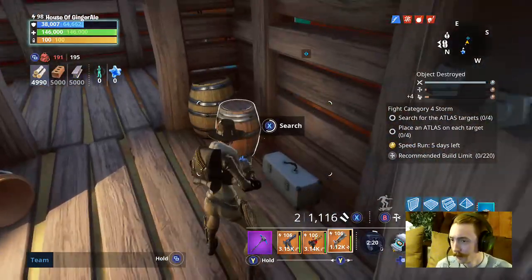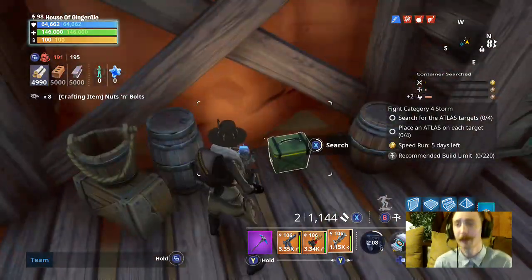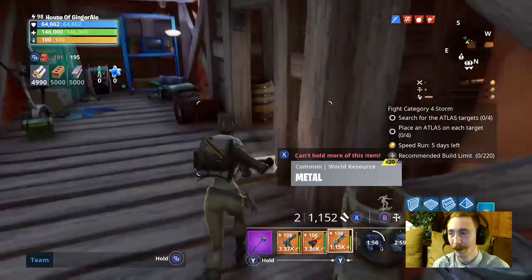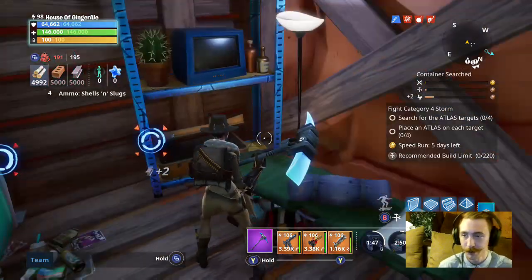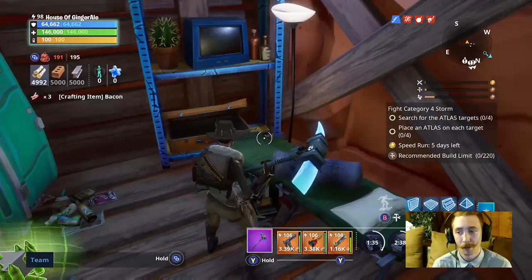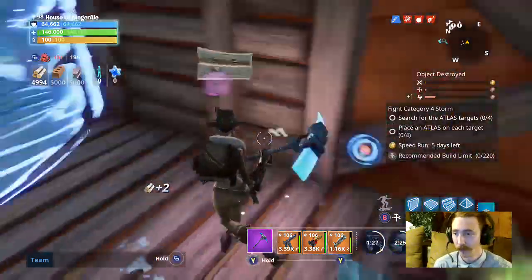Remember guys: search before you break. A lot of times you will find ore in random places — it'll be in garbage like barrels. I just found some ore right there in a barrel. That'll give you mechanical parts. Survivor hangouts like this will give you all the necessary materials you're trying to farm for — there'll be herbs usually in a crate, bacon will be in here if you're farming for bacon. You can always find it right in these survivor shelters.